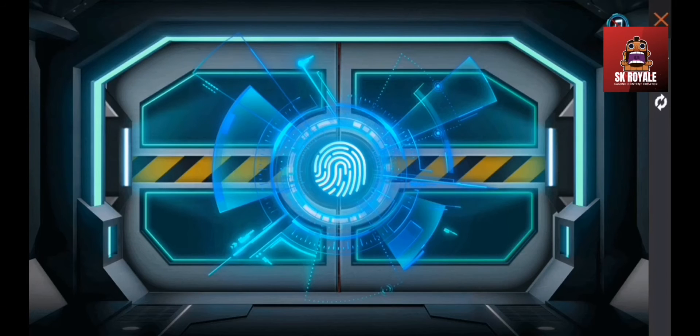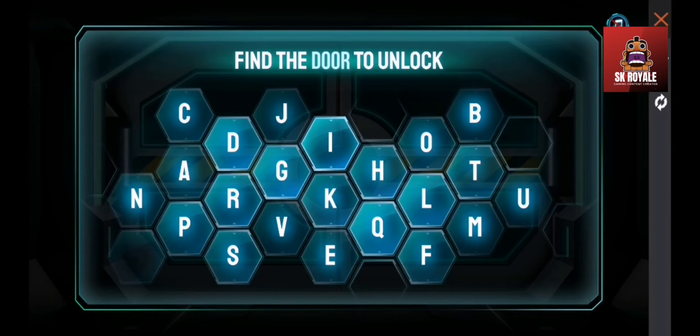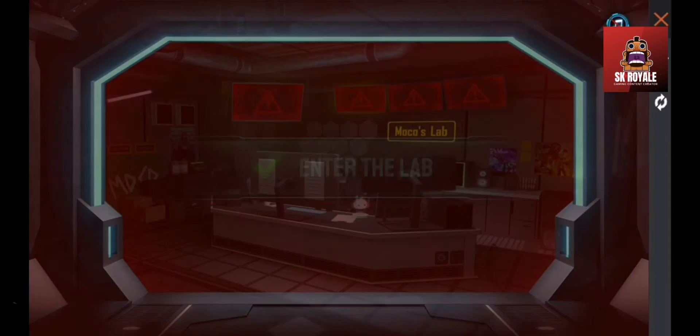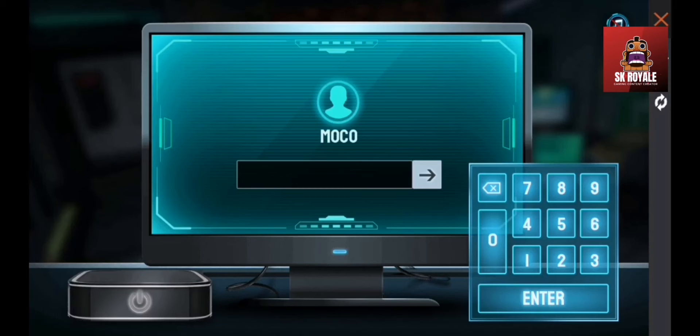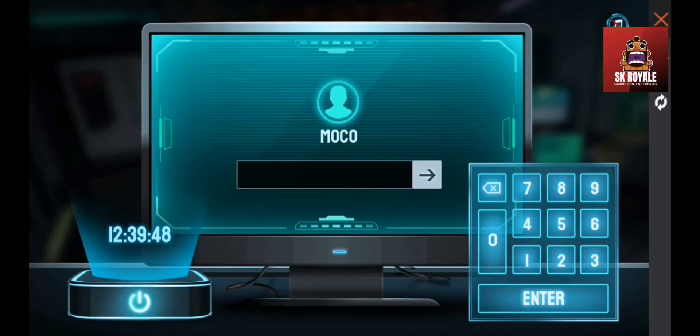I will click on the left to open the password to find the dot to unlock, then I will click on the door and click on the left to open it. So entering the lab, I will click on the interface and then click on the button to show the password. If I click on show code, it says 1239 48, so I will enter this number and click on the next option.